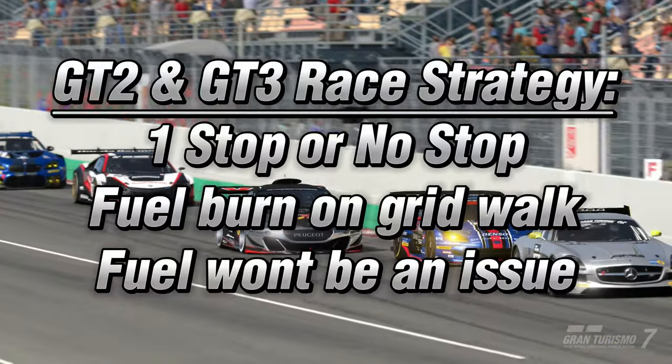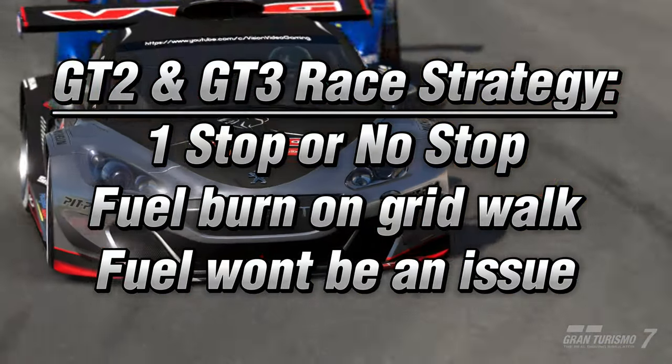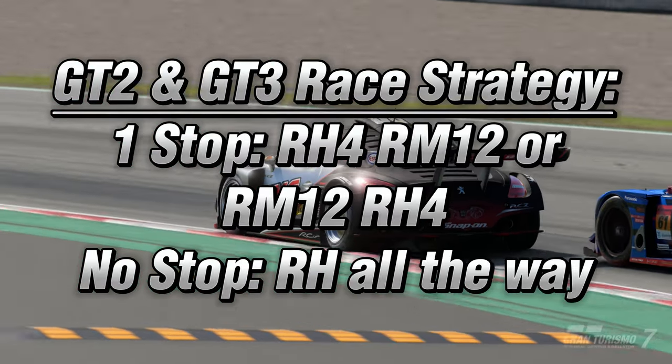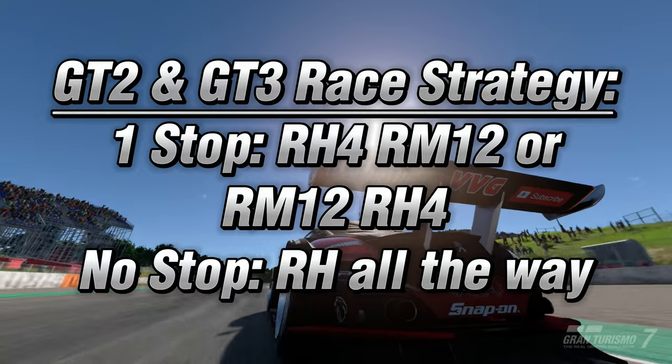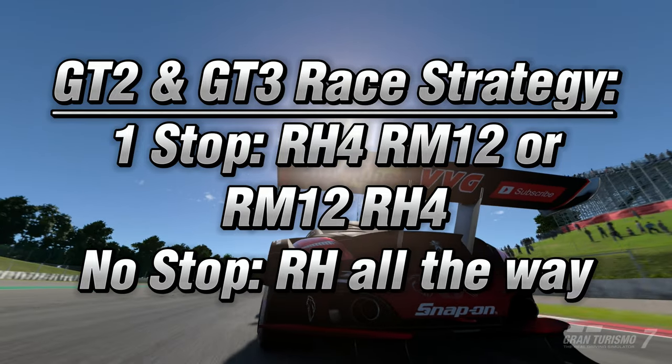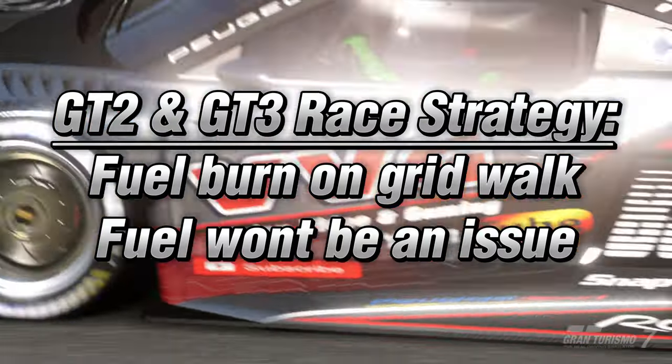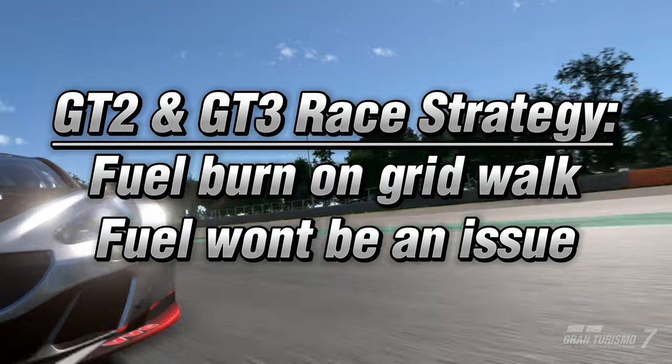For GT2 and GT3 it's a 1 stop or a no stop. For 1 stop: racing hard 4, racing medium 12. Or: racing medium 12, racing hard 4. For a no stop: racing hard all the way. Fuel won't be an issue, so fuel burn for the start also.